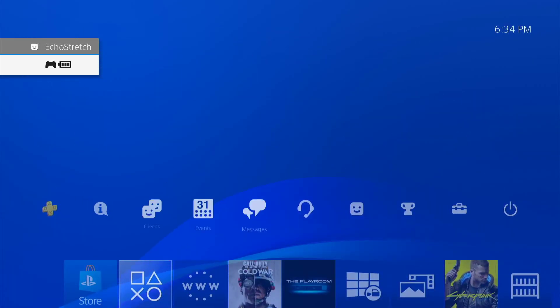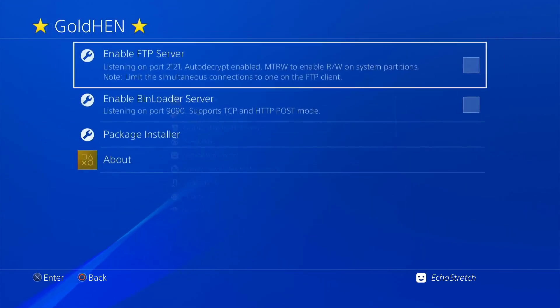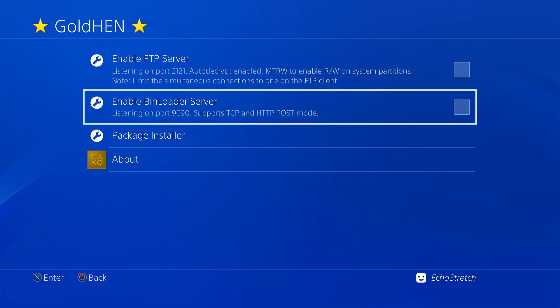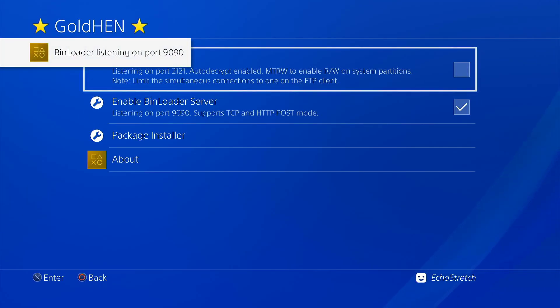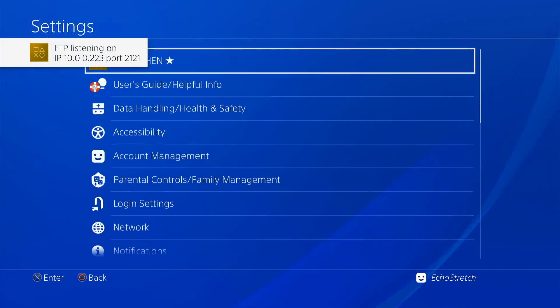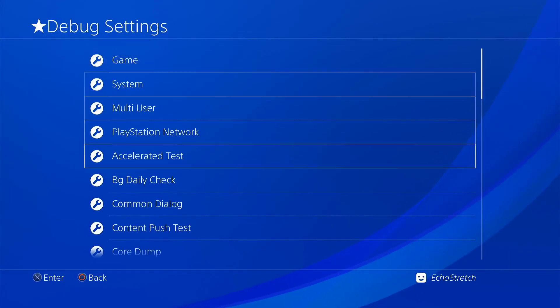Okay, we'll go ahead and log in, then jump over to Settings. We do still have our GoldHEN 10 options — the options aren't still checked but that's fine, we can check them again if we require them. And I'll show you that we do still have Debug Settings with all the options there.